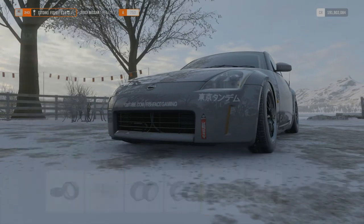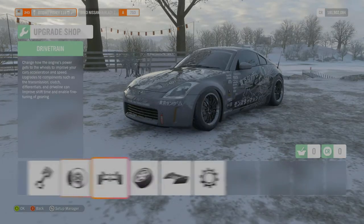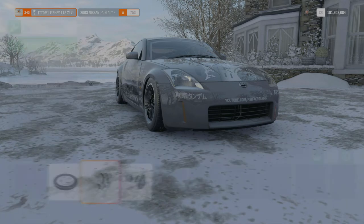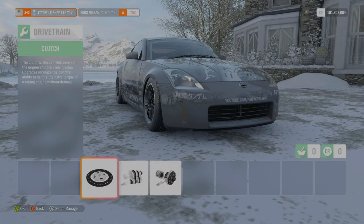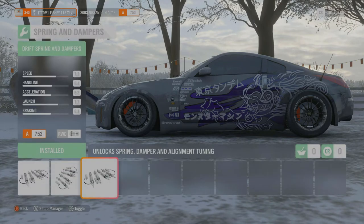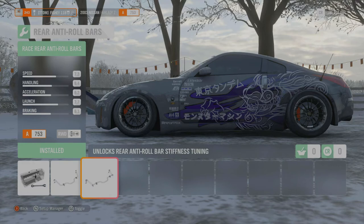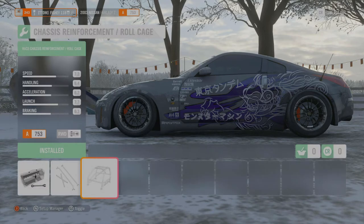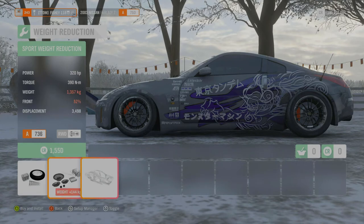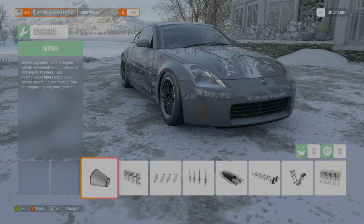Front and rear track width — we're gonna max that out to make the car look as good as possible, get that extra width on the car. Drivetrain: we've got race clutch, race transmission, and race differential — that unlocks all the tuning so we can tune the car. We've got race brakes, drift suspension, race anti-roll bars for both front and rear, a full race cage, and race weight reduction. 1,200 kg — pretty nice for this car, it feels good.